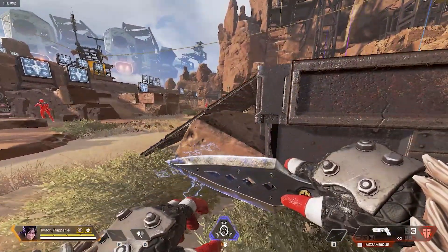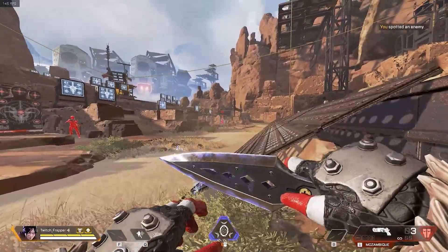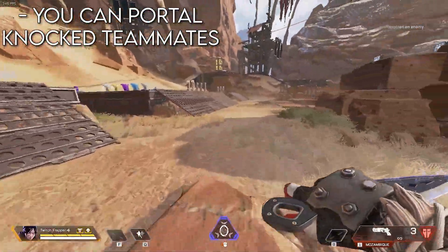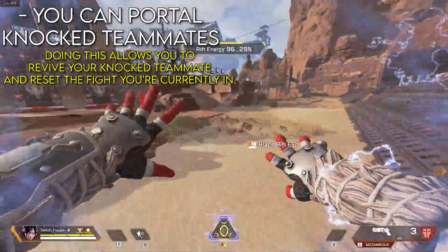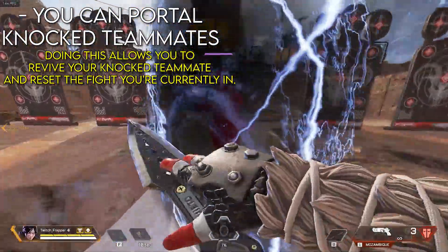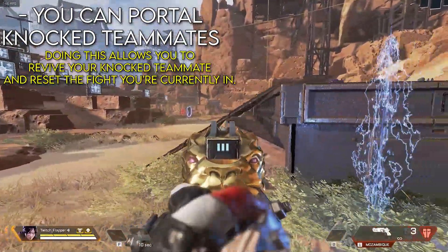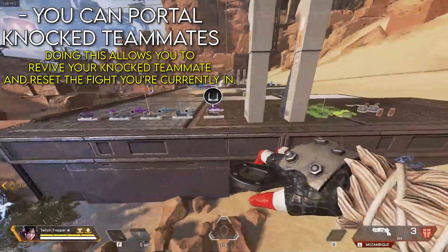The next tip is portaling to down teammates. Imagine your teammate gets downed over there. Instead of crossing in the open and reviving him in the open, what you can do is from the house you're holding with cover, pop your portal out to your downed teammate. He takes the portal back, gets revived behind cover, and now you can reset the fight. That's a great thing you can do to save your teammates and gain an advantage.